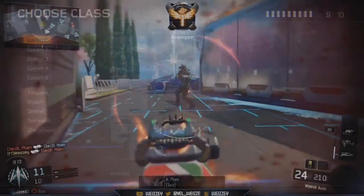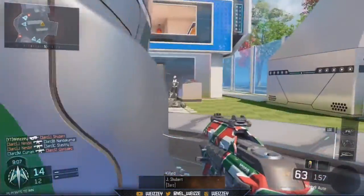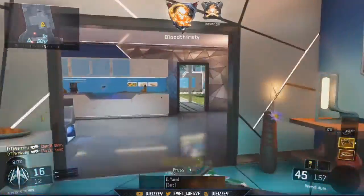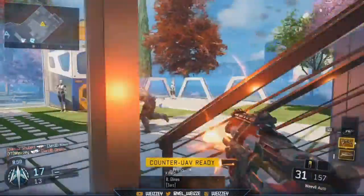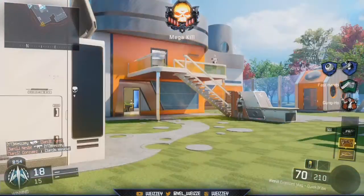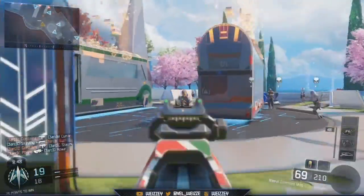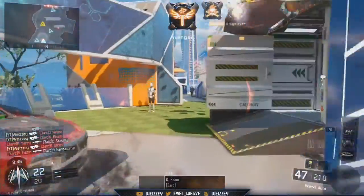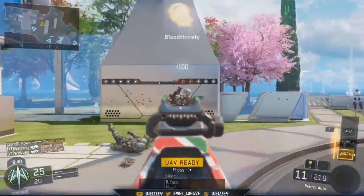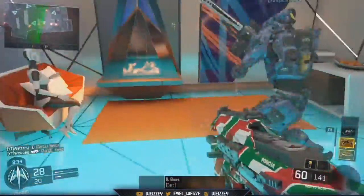This class is all about rushing the enemy and getting as many kills as possible, pushing hard to get your scorestreaks. Keep in mind you'll want to use this class on certain maps. I have gameplay here of me playing on Nuketown 2065 against bots to show you what I mean — you wouldn't want to use this class on an open map like Red Hood, where you'd get killed a lot.